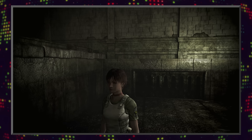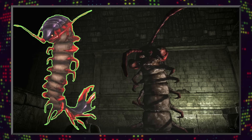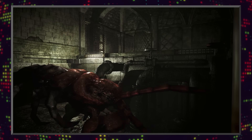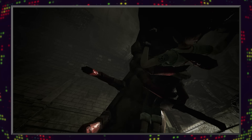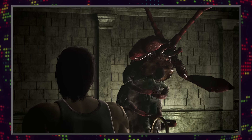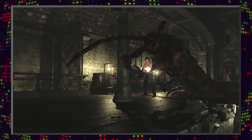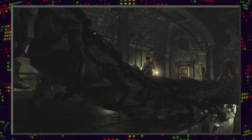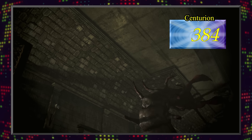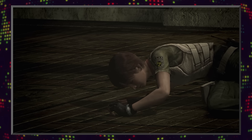The boss you fight in the Umbrella training facility is a giant centipede known as Centurion. Dr. Marcus did experiments with the T-Virus on bugs, but no evidence was found to suggest that he did any testing on centipedes. It was not intended to be a BOW and was just a normal centipede exposed to the virus. Like other creatures exposed to the T-Virus, it is very large and very aggressive — it has 600 HP and is 10 meters in length. Judging by how it reacted to Rebecca, it has clearly developed a taste for humans.